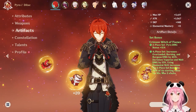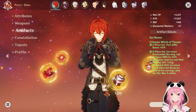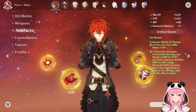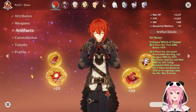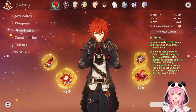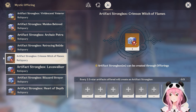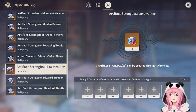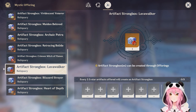The two-piece effect gives you Pyro damage increase. The four-piece effect is going to increase your Burgeon damage by 40% and your Vaporize and Melt by 15%. So whatever team you're building him for, that four-piece effect gives you a huge boost in damage. Additionally, your elemental skill is going to increase the two-piece effect bonus by 50% for three stacks — that's 22.5% more Pyro damage — and you easily get those three stacks by using your elemental skill three times. Very easy uptime on the four-piece here.